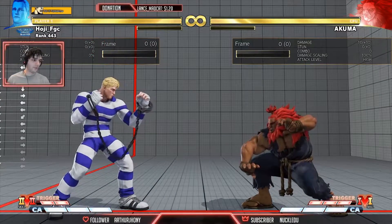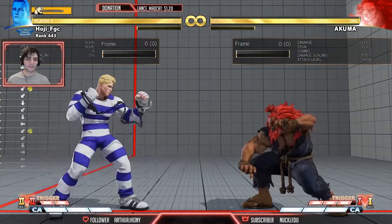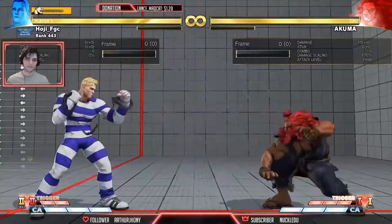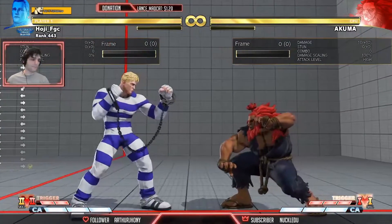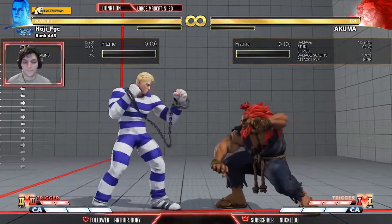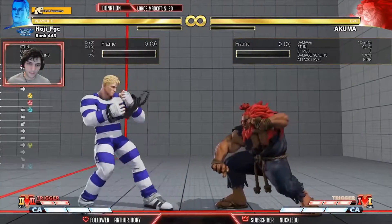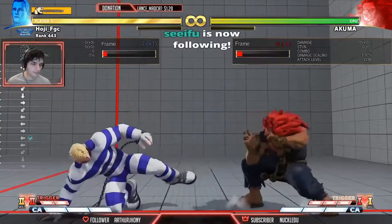They've been conditioned so much by getting counter-hit dashed in that they delay their medium punches — they want it to be confirmable. So they do crouch strong, crouch medium kick or whatever, always starting with the crouch strong. There's a way to beat that too — you can wait right outside the space and let them whiff, or charge a zonk, or do a delay crouch medium kick.